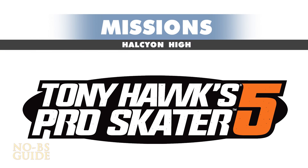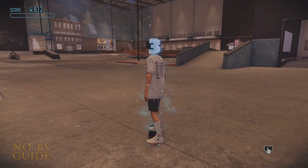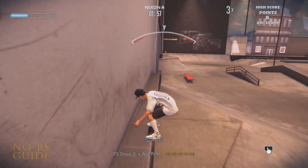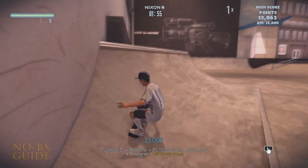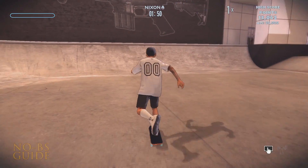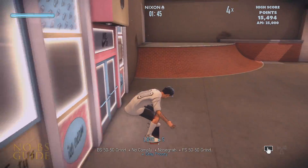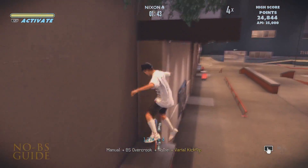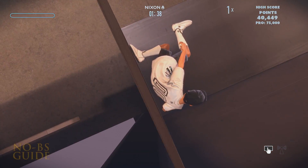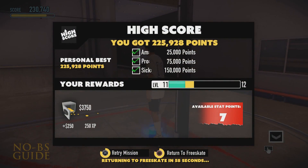Halcyon High is a generic high score mission. The sixth score of 150,000 points is ridiculously easy, so you should be able to get this on your first try by stringing together combos and using the trick meter with L1 or left bumper and lots of grinds. Don't forget to grind — grinding is easily exploitable for tons of points when coupled with manuals, kickflips, grabs, and more grinds. I wiped out at least four times and still got 225,000 points, so there's no excuse as to why you can't do this too.